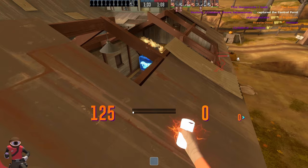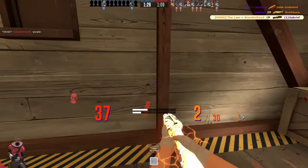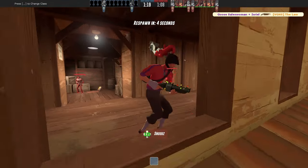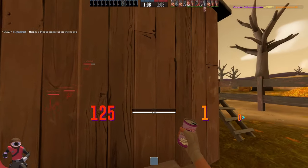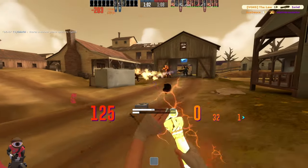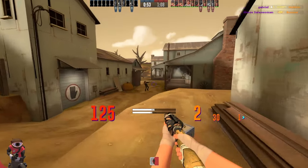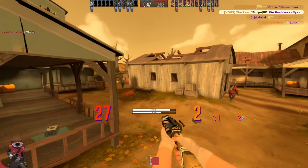I don't understand the mindset of having a shotgun that shoots people away from you. A shotgun is good at close range — why would you want to shoot them away from you? The only reason you'd want to do that is if they're on a cliffside, and there are not a ton of cliff sides. I'm just not good playing with cliff sides and all that shit, so I can't find much use out of the Force of Nature, really.